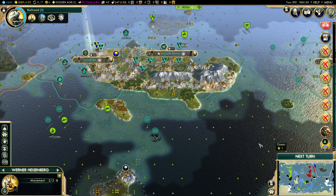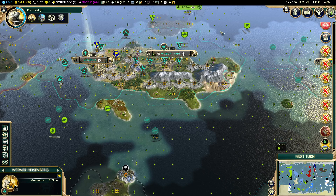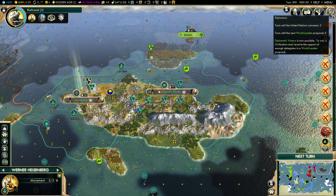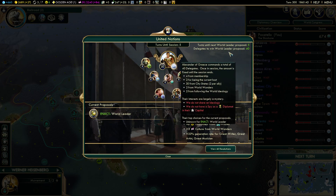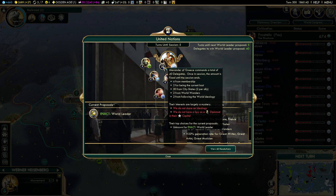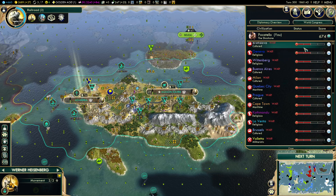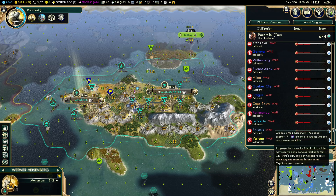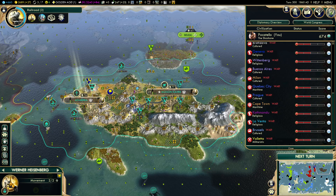Hello and welcome back to another Civilization 5 video. We are playing and we are at a critical point because it's five more turns until the vote for world leader. 40 votes are required and Alexander has 40 votes, so someone needs to take one of the city states right now. We'll see how this goes.